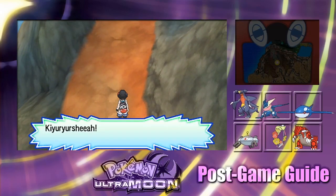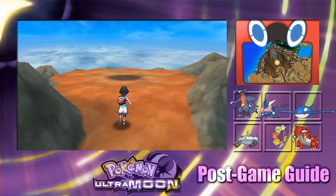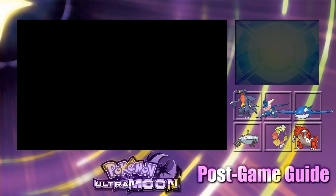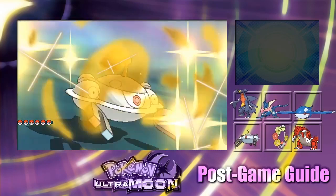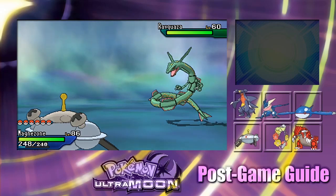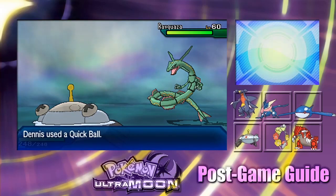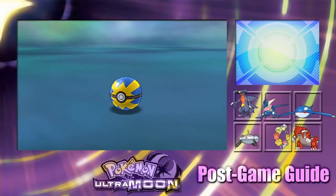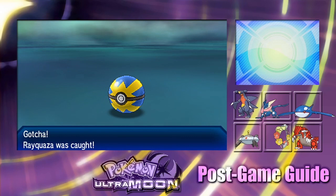That's definitely Rayquaza — sweet! I didn't think this moment would ever come. I was starting to question if I'd already accidentally encountered Rayquaza and left. But here we are — Rayquaza, guys. Magnezone's going to start, but of course we'll always start with a Quick Ball. Wait, wrong button — there we go. Oh, I'm making so many mistakes. Rayquaza, you're actually in the game! Rayquaza caught in a Quick Ball! That was very crazy.